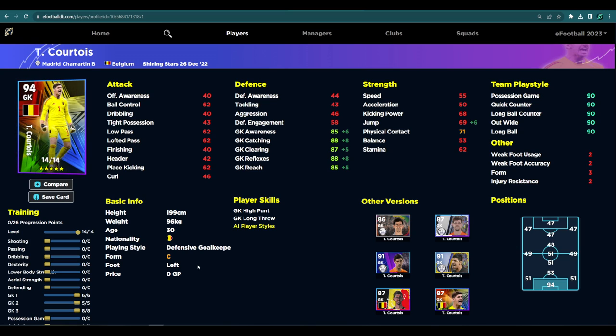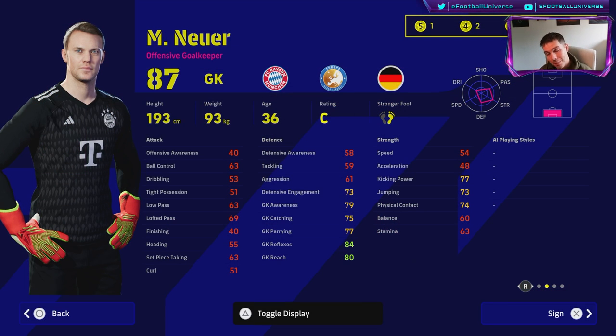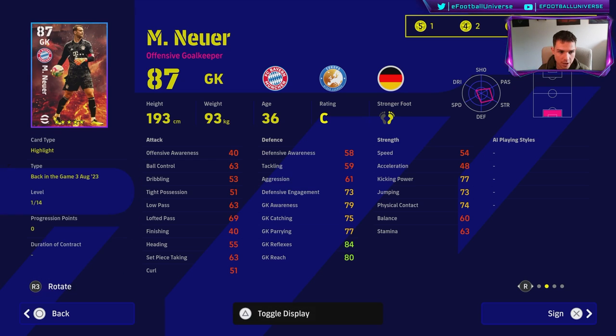You can't really go wrong with Neuer. The massive disadvantage is that he doesn't reach ridiculously high stats, and he can be a bit slow getting down on the ground for first-time shots and stunning shots. But the big advantage is you've got a goalkeeper between the sticks who suits the current gameplay. I'd definitely recommend a bigger goalkeeper — Donnarumma, Courtois, Neuer, Schmeichel — tall, physically dominating in goal, and let the AI handle the saves unless you're really good at manual saves.